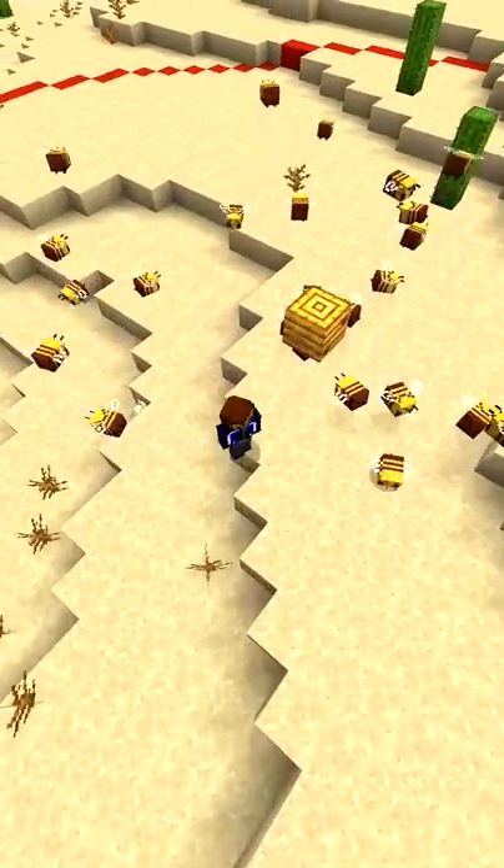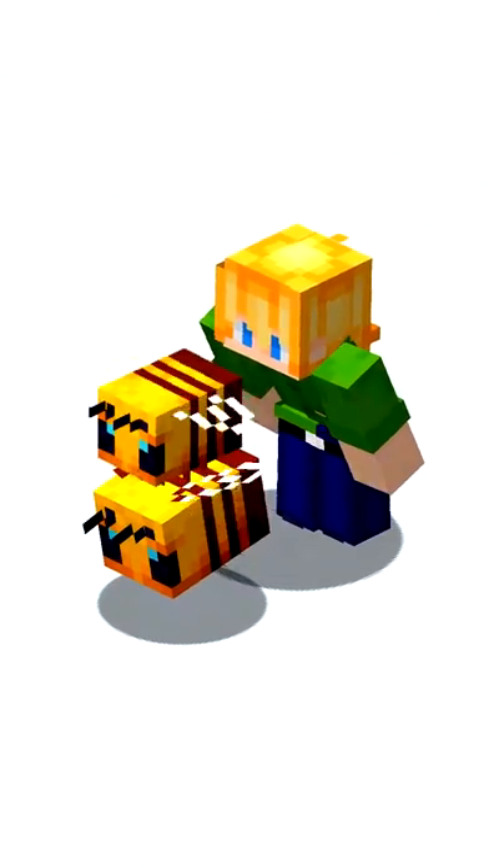Bees only wander 22 blocks from their hive. They used to fly faster when swarming, and they move differently in Bedrock Edition.